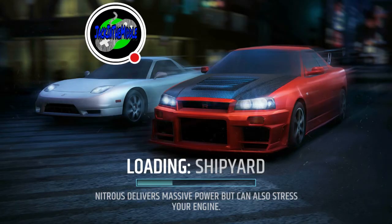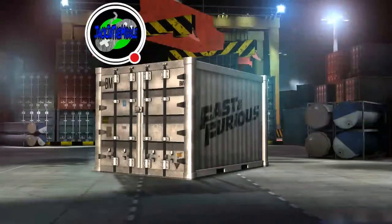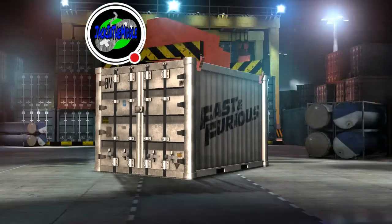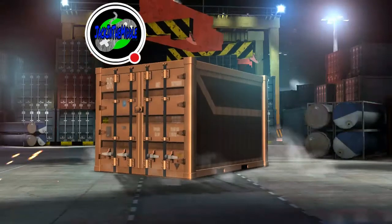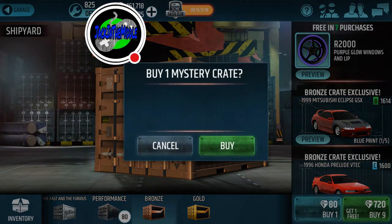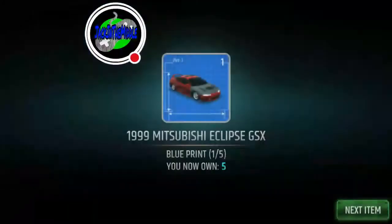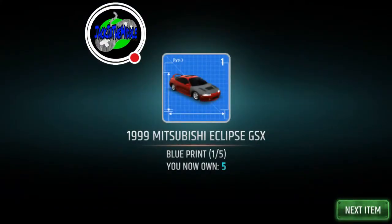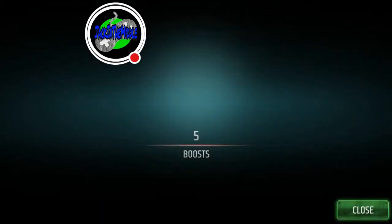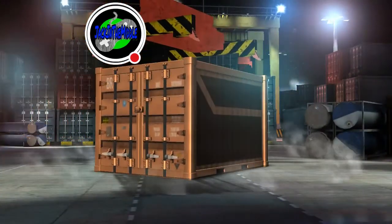Alright, we're checking out the Mitsubishi Eclipse, trying to get some YouTube luck — keep your fingers crossed for me guys. We want to get that Mitsubishi Eclipse before the bronze crate goes away. And right there — we got the Mitsubishi Eclipse GSX! Yeah baby! And some boost to go with it. That's a pretty nice B-class card.